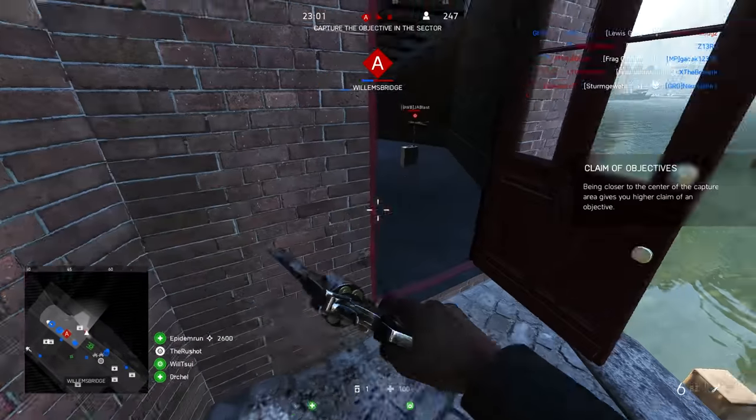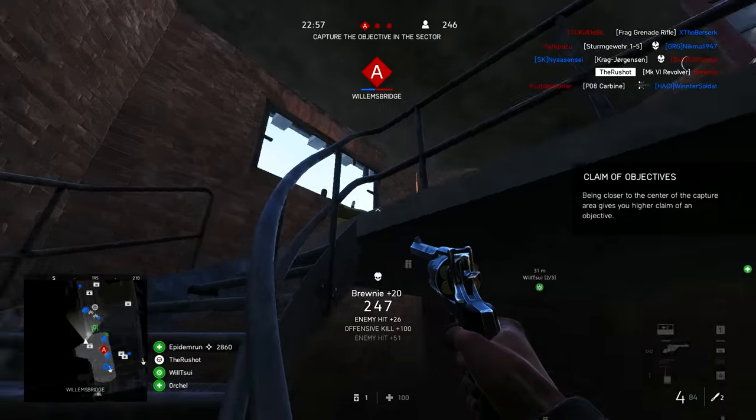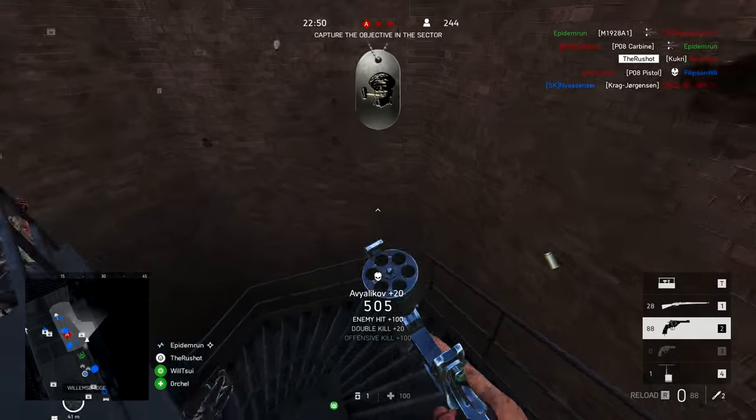Moving on — a similar position once again on Rotterdam. He uses the throwing knife to get that beacon taken out, makes his way up the stairs. These enemies should be ashamed of themselves — none of them turn around. Easy kills, nothing too special about that.